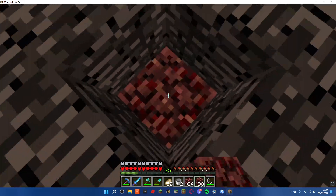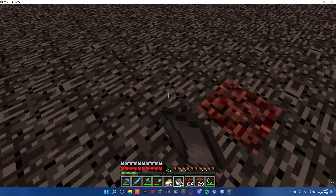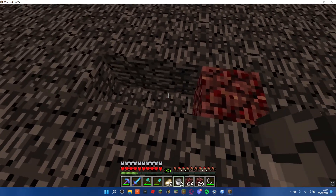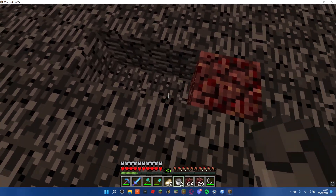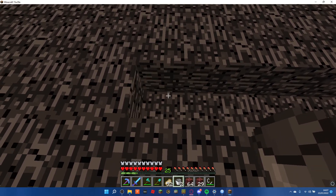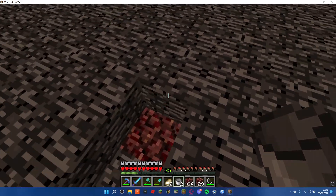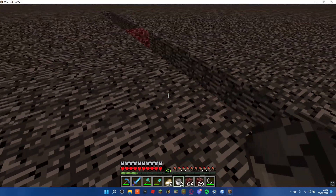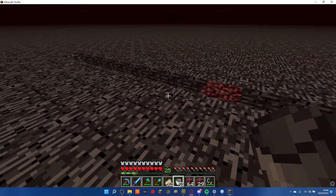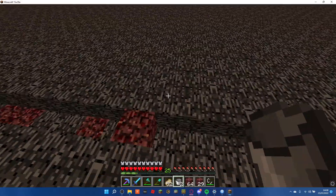Now we've made a hole in the nether roof - which is usually a bigger deal than this. I can start doing what we're actually going to do. My plan for this is to have a circle with a radius of about eight blocks. One, two, three, four, five, six, seven, eight - and then the same on the other side. So that's a diameter of seventeen. I remembered how to maths.